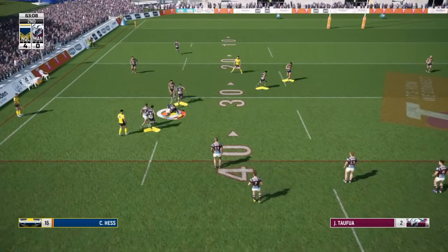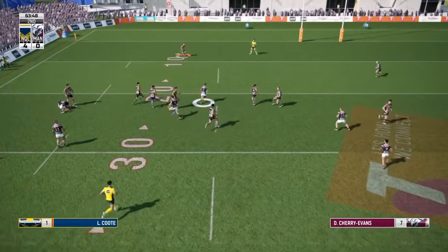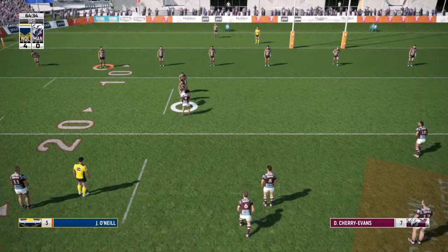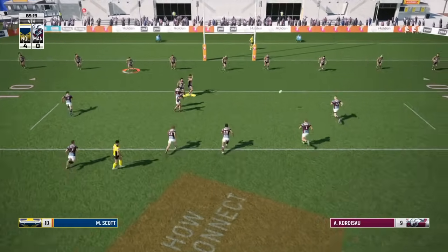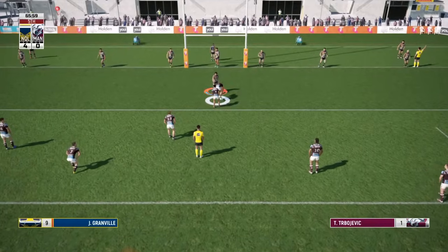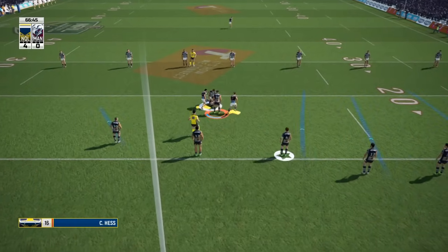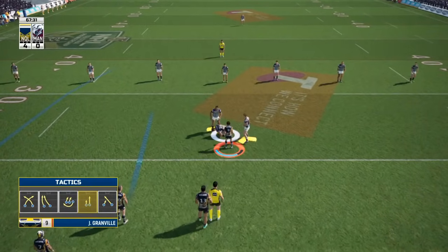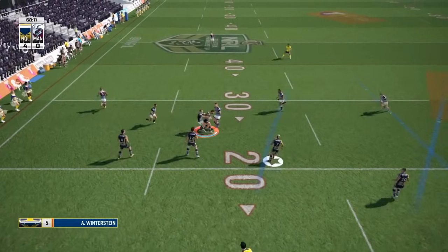Use your forwards and roll up the middle of the field - that's the biggest tip. Use the driving mechanic which is the right analog stick: as soon as you make contact with the defender, hit up on the right analog stick and if you can drive forward in the tackle it gives you a good extra few meters, which is very important. This game plays completely different to RLL3 so pretty much everything you learned from that game, forget about it. If you try to play the same way you'll get destroyed, because tactics like hot potato footy, offloading, and long balls out to your wingers just don't work.